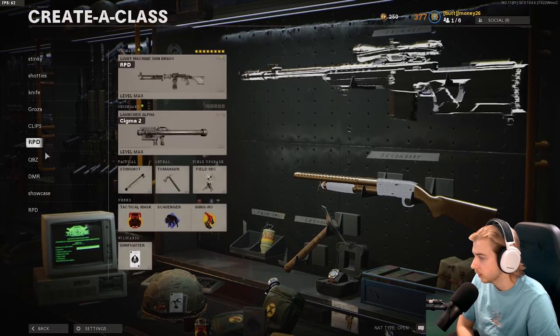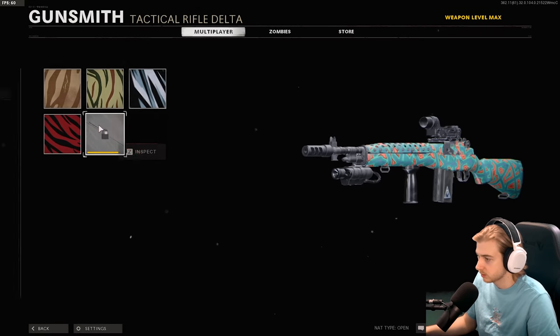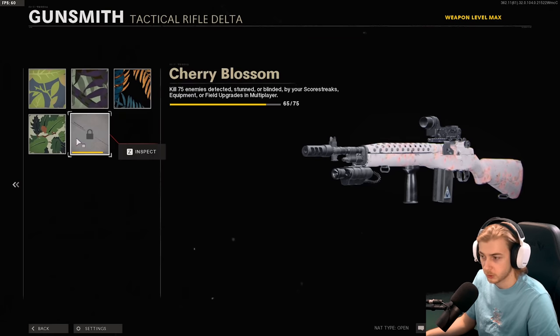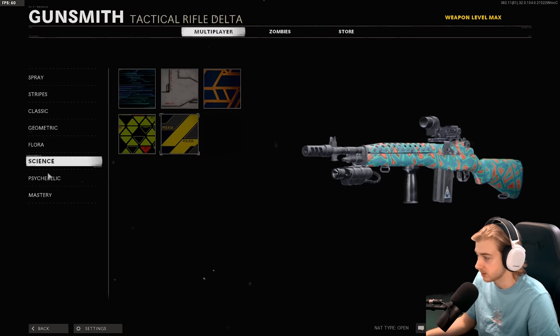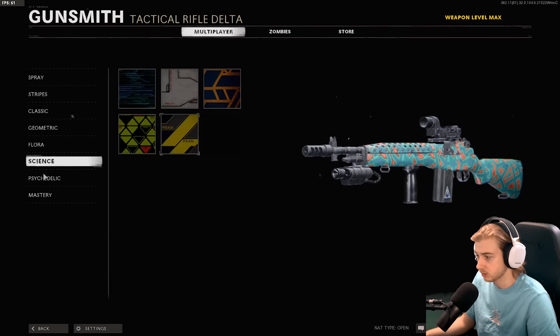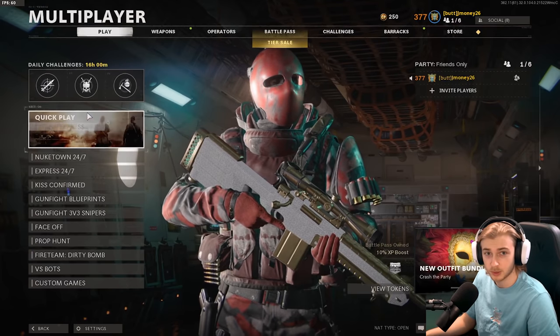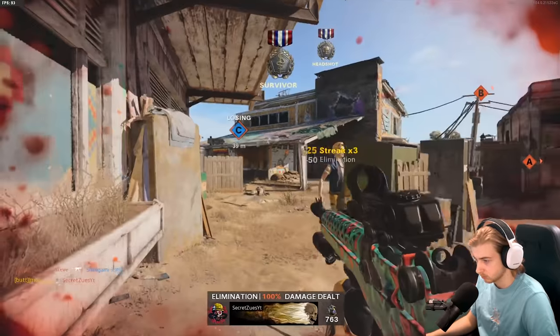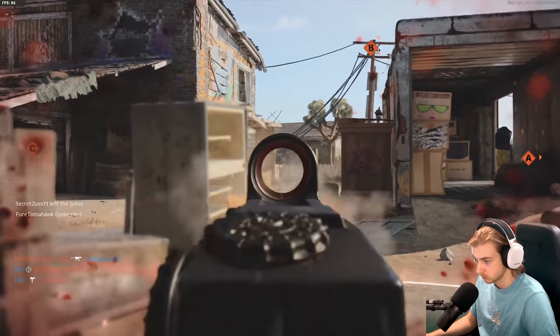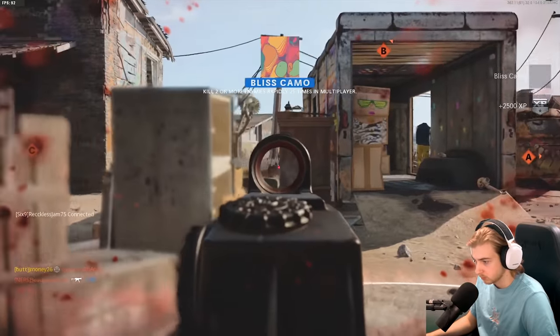Let's see what our camo progress is and how close we are to getting Dark Matter. Spray is done, don't need our headshots. Classic, we moved up a little bit. Flora is basically done. Science is all done. And we need one more double kill. I think we're just going to be stuck with headshots and a five-times. That's kind of hype, actually. That's another five-times — a few headshots in there too.